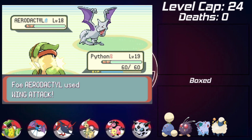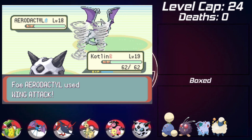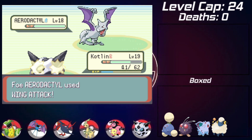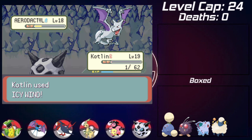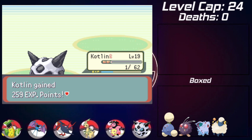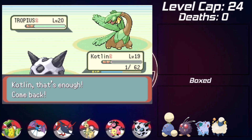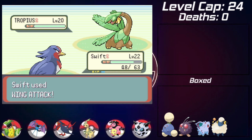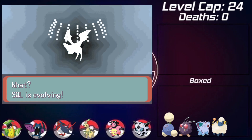She then sends in an Aerodactyl which is pretty threatening for the team. One Wing Attack on Victreebel almost takes it out, so I swap into Glalie to slow it down with Icy Wind. The next Icy Wind misses and it uses Agility to get its speed back. Glalie survives another Wing Attack and uses another Icy Wind to finally take it out. She sends in Tropius next - I swap in Swallow and use Wing Attack as it goes for Growth, then another Wing Attack takes it out. I beat May and decide to evolve Zubat via friendship into Golbat before taking on Watson.